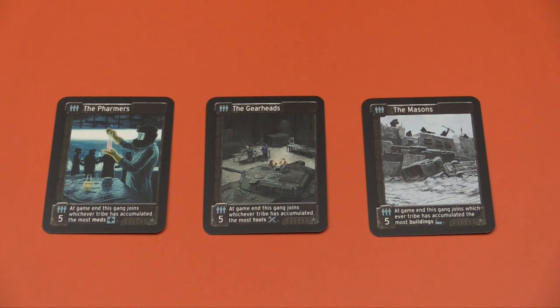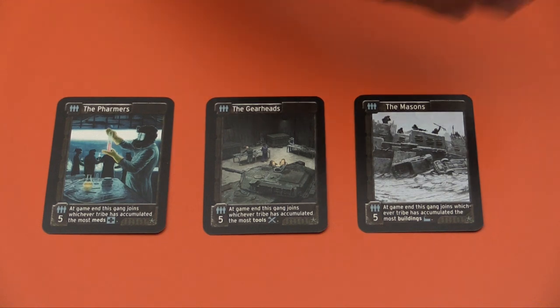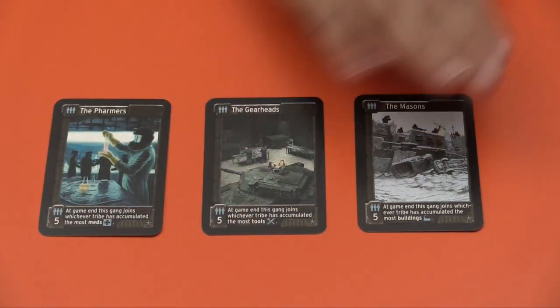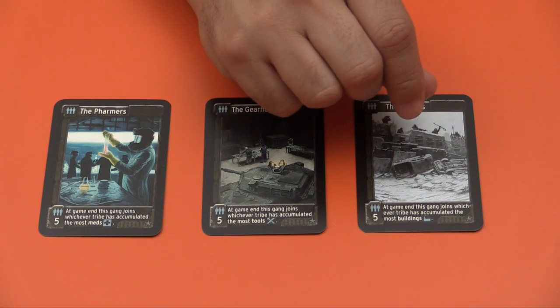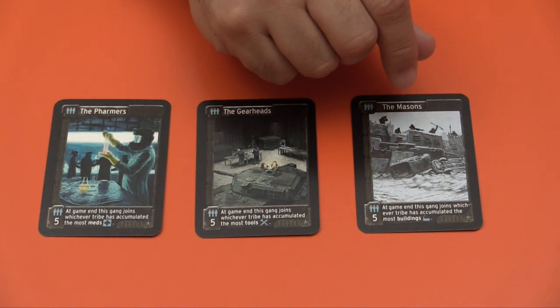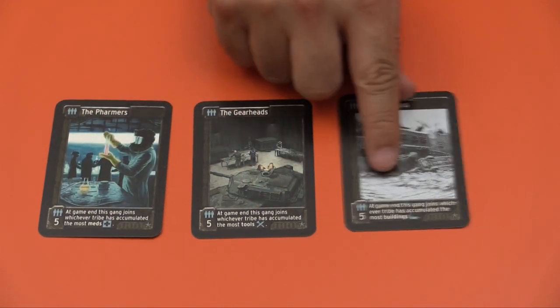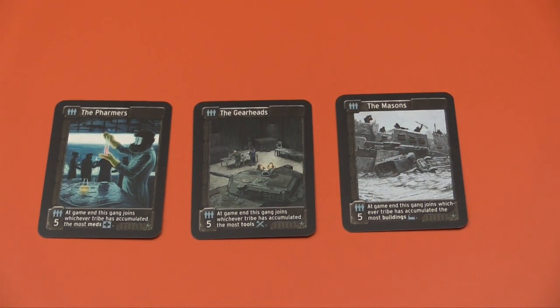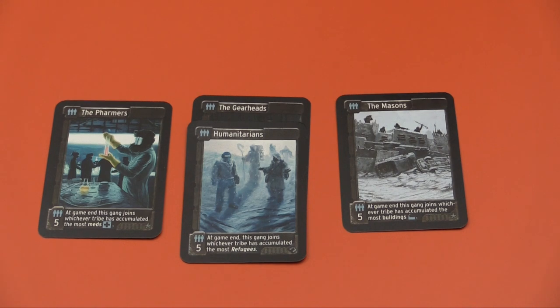The concept of gangs is quite simple. You are going to be placing these on the table — you'll only place this one if you're playing with buildings, otherwise you'll place the other two. At the very end of the game you'll check who earns each of these groups of characters that are out there in the wasteland, and they will come and join you bringing a total of five tribe members with them and boosting your score. Whoever has the most mats, whoever has the most tools, and whoever has the most buildings — that's what you need to go for. There's one more introduced in Recon: the humanitarians, for whoever has the most refugees.